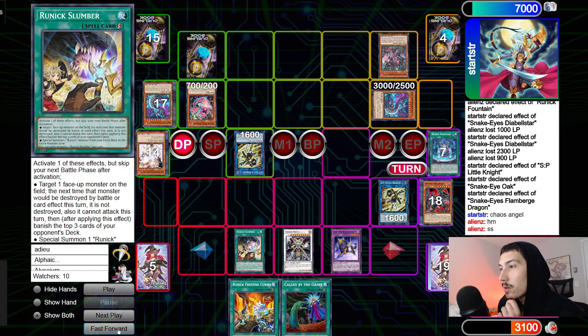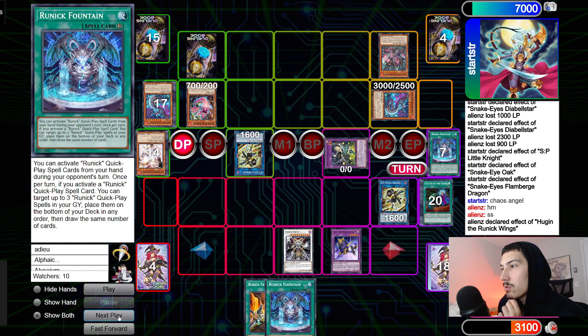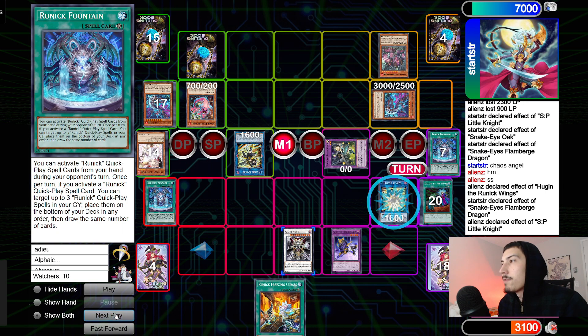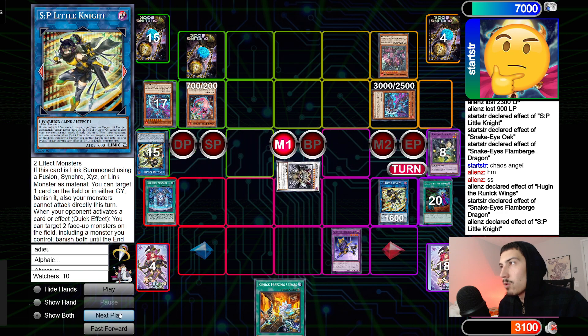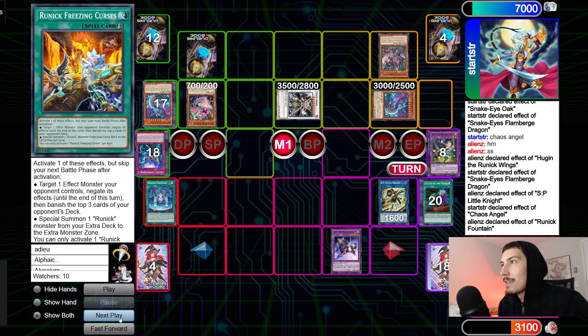In draw phase: Slumber summons Hugan. Hugan effect discards Called By, go search Fountain. Flame Bridge effect tries to take Chaos Angel — they chain SP targeting SP and Hugan. Start says that's good, so it resolves — summon Chaos Angel. New chain: Chaos Angel chain link one to banish Fountain — they chain Freezing Curses onto Chaos Angel. So crazy when I saw that — ain't no way. Fountain draws two — draw Tuning plus Flashing.